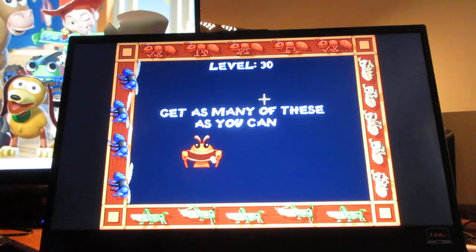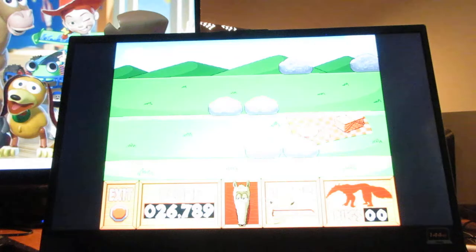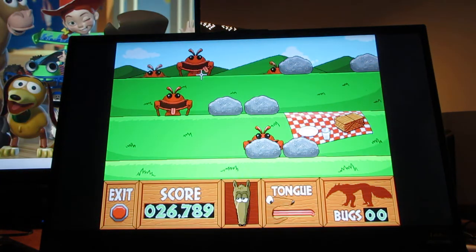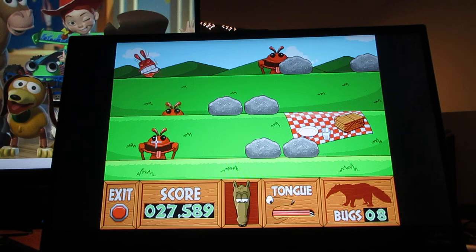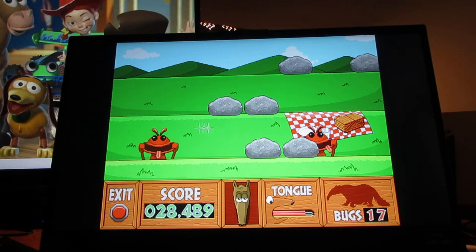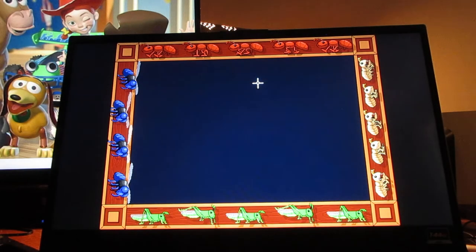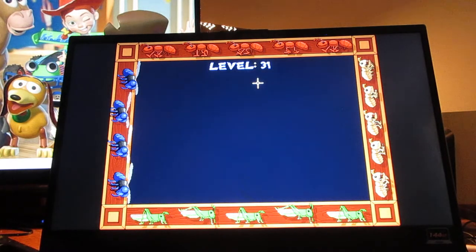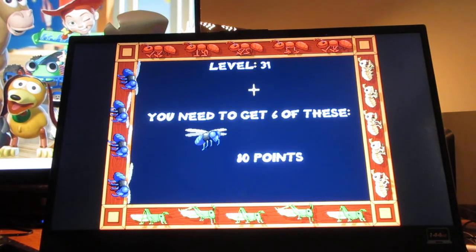Level 30. Get as many of these as you can — 100 points. It's going to be hard to get these ants with these rocks in the way, but try and get as many as you can. Fantastic! Level 31. You need to get 6 of these, 80 points.